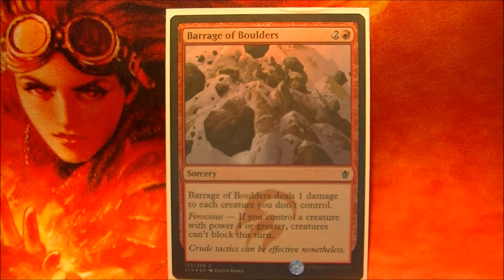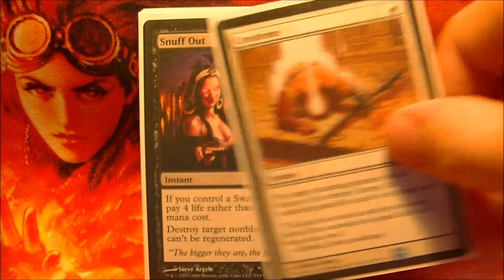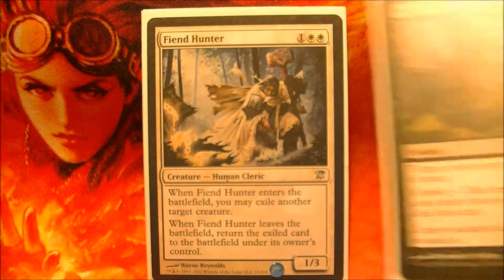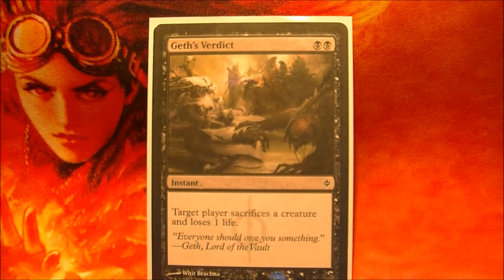A personal favorite of mine, Bragia Boulders, makes all creatures unable to block, so it allows me to cruise by. To deal with individual creatures, I have cards like Condemn, Snuff Out, Doom Blade, Tragic Slip, Fiend Hunter, Suspension Field, and Guest Verdict.